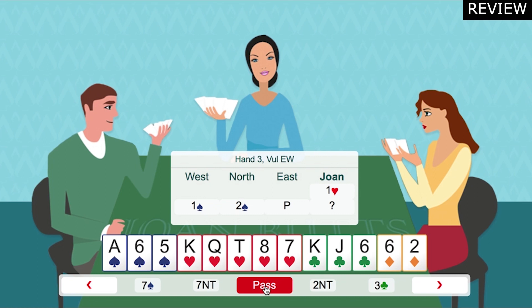This is called a cue raise and usually shows at least ten high card points and three or more hearts. Now they're asking you to evaluate your hand. There's nothing particularly special about this opening hand - it's five, three, three, two. Doesn't have an extra heart, doesn't have a lot of points, so we should just bid three hearts here.